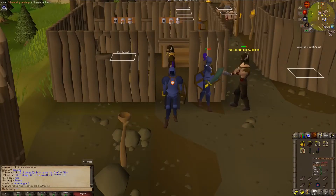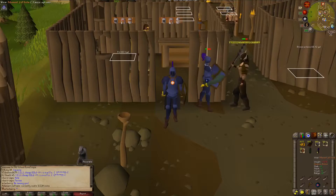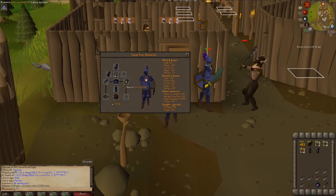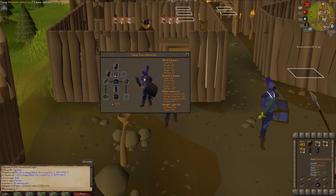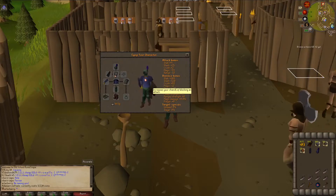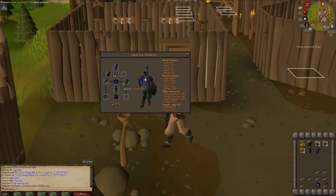Here's what the two upgrades are going to give me. The adamant plate legs are pretty much plus nine on all the melee and range defense, and the adamant full helm is five to six on the melee and range defenses. With the full mithril plus the iron square shield, I'm sitting around nineties for the melee and range defenses, a little bit low on the crush. Adding the adamant plate legs and full helm gets me slightly tankier — over 100 for all except crush, which is just under 100.